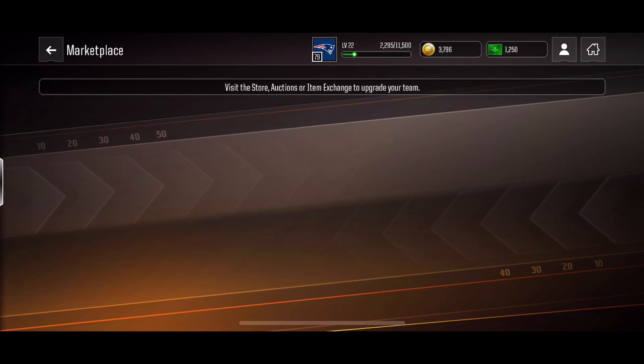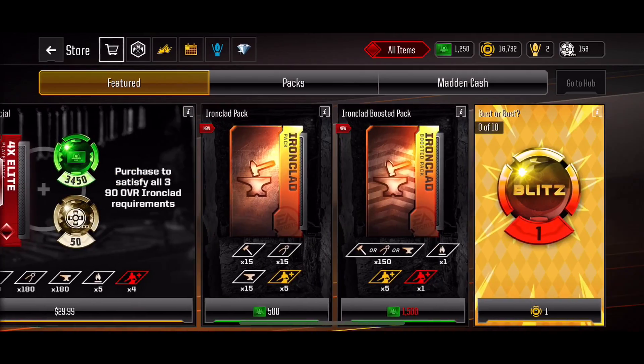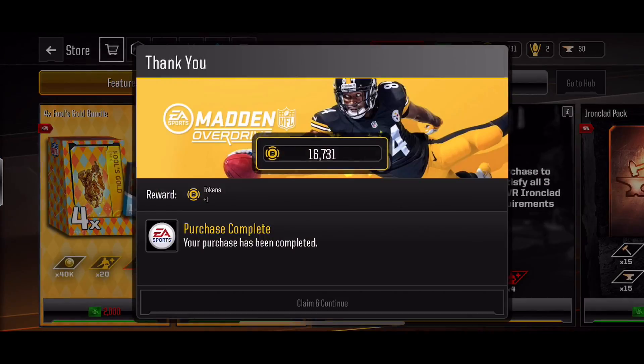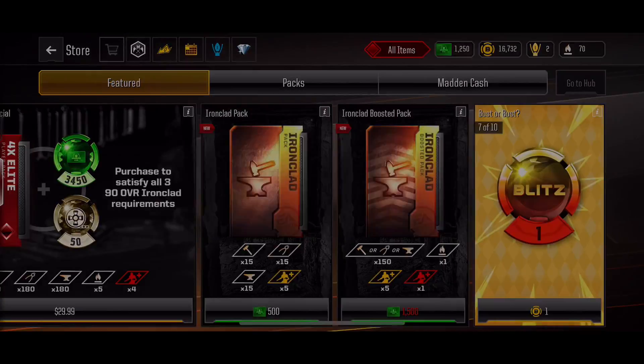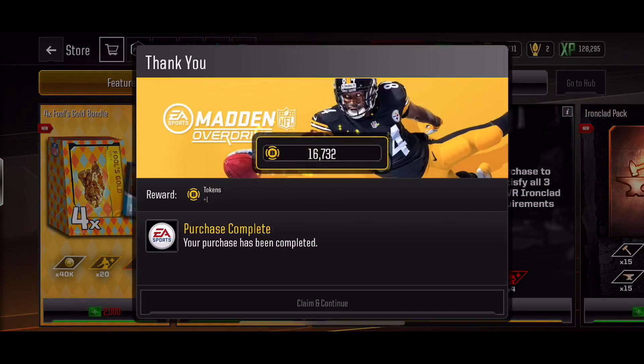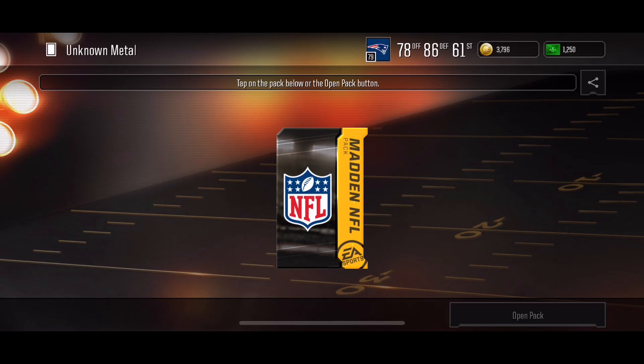First, you head into the store and scroll to the right. You will see that there is a Boomer Bust pack which costs 1 bliss token. There are 10 packs you have to open. After you finish opening those 10 packs, you get this unknown metal.